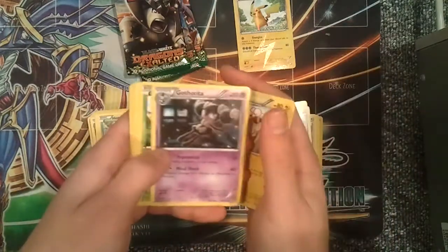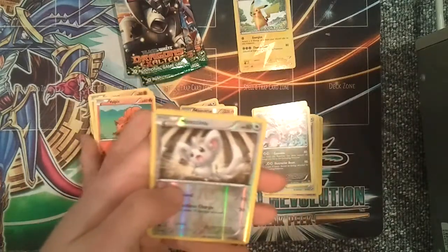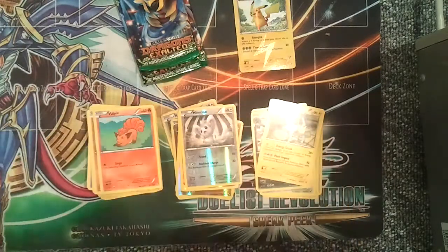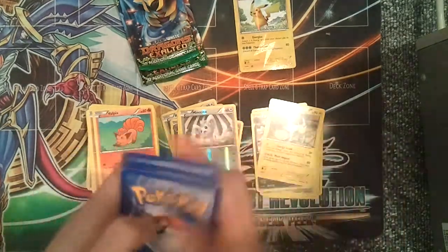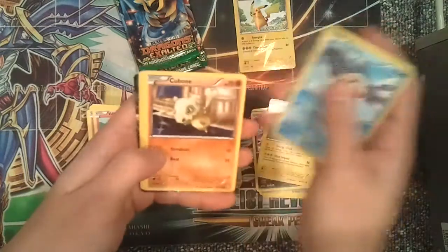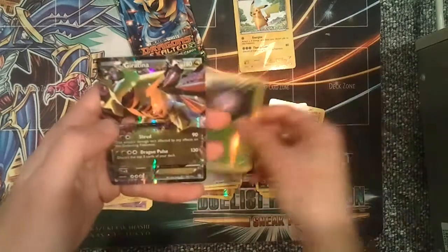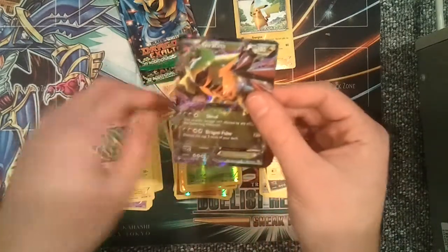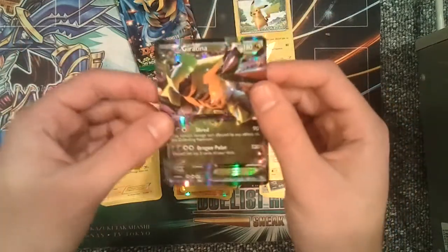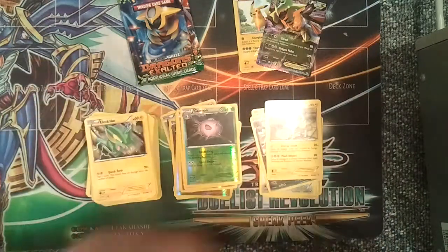Pack two: Tool Scrapper, Flaaffy, Gotharita, Wurmple, Drifloon, Dynamo, Nosepass, Vulpix, a reverse holo Minccino, and a Manectric. Pack three — I think I just saw something, that might be a full art: Floatzel, Cilio, Lairon, Feebas, Cubone, Gotharita, Golett, Electrike, a reverse holo Cascoon, and a Giratina EX Ultra Rare pull! I think that's my second one also. I've been getting a lot of doubles, but not a bad double to have — maybe triples. That's sweet.